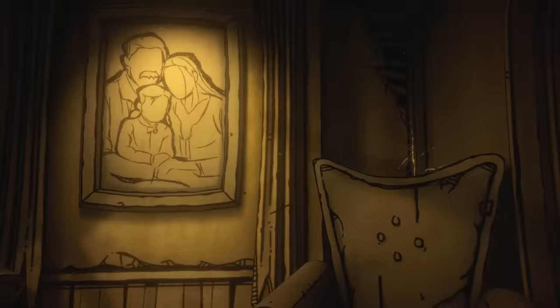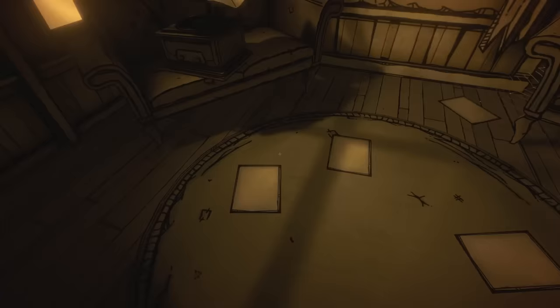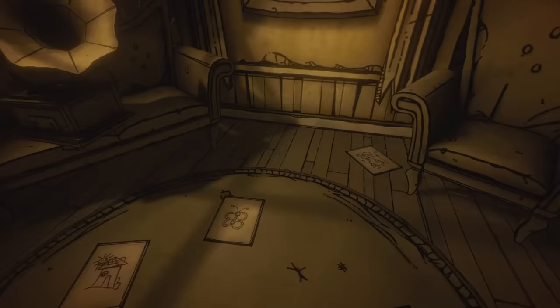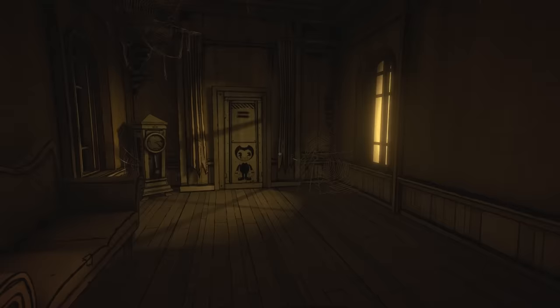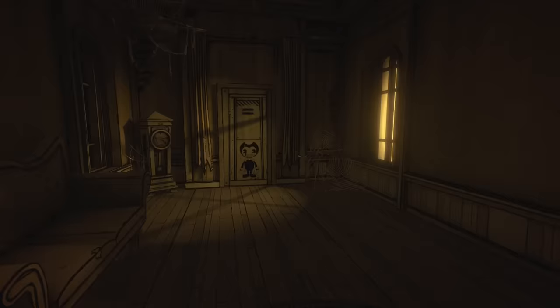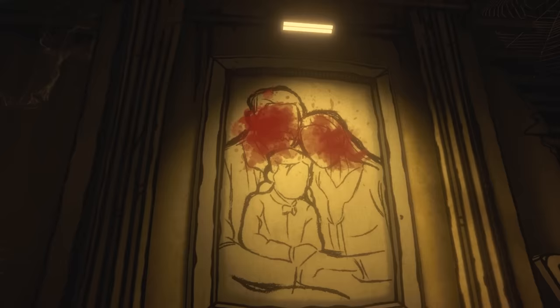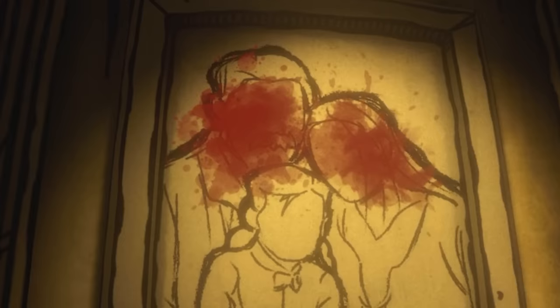We begin by marking the age of a currently unknown child on the wall — logically the child from the family portrait on the adjacent wall. Next, we draw childlike sketches on paper pages littering the floor, picturing innocent things like butterflies and birds. Suddenly, the peaceful surroundings are shattered by the horrifying sound of a car accident. Looking back to the family portrait, we notice the mother and father are now covered in bloodstains, signifying they died in the car accident.